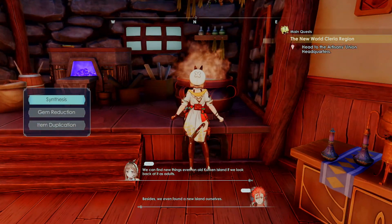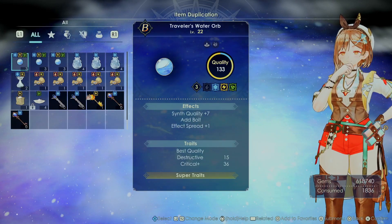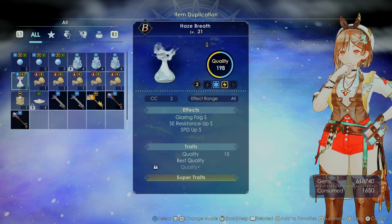Welcome back. Now that I've got my duplication things on, I'm actually going to duplicate some powerful items I've unlocked so far — just that super pure water and that traveller's orb. Definitely.